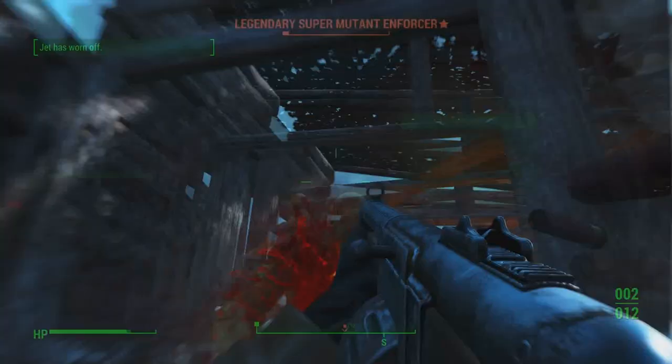I used a unique shotgun with jet to take down difficult enemies here. There are also plenty of stimpaks laying around in this area, you just gotta look around, just in case you need that extra healing power.